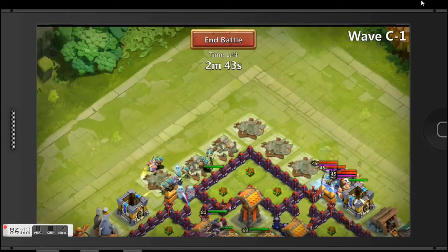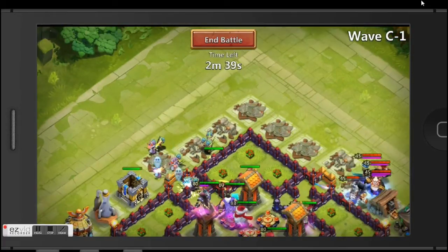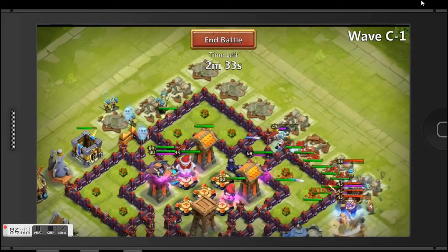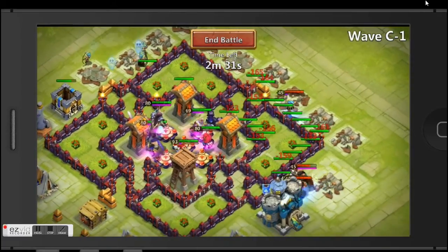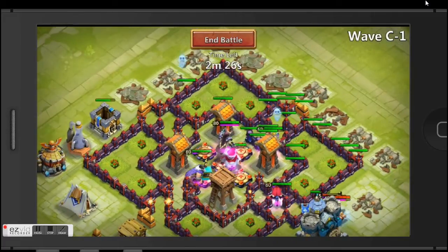It looks like they're attacking my wall but it should be no problem because my towers have enough time to destroy them before they destroy my wall. My walls are level 10, although some are lower — those yellow ones I'm not sure what level they are. It's not ideal but the base is working really nicely.